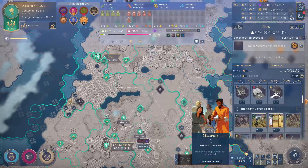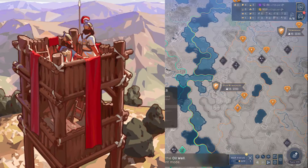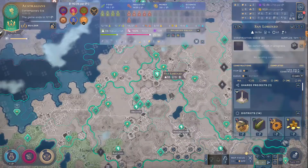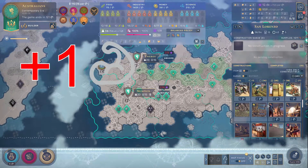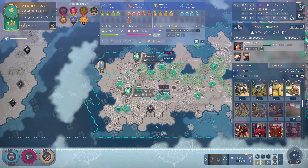Next up, we have command compounds. This is in the district defense family — it follows watchtowers and forts. If you have three garrisons in a city, you can grab this for the low, low price of two pollution per maker's quarters. It'll give you plus one combat strength when adjacent to a garrison and plus one vision from garrisons. Honestly, I would never build this.